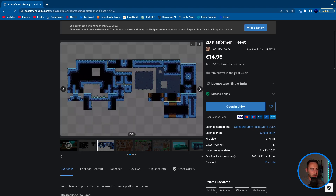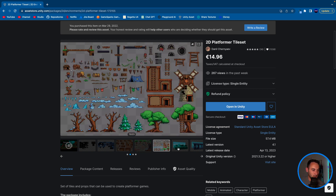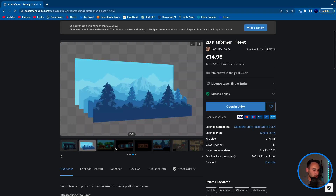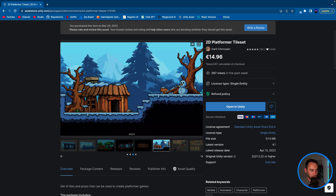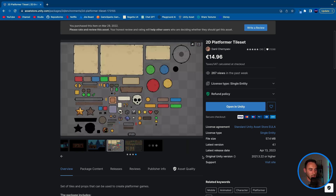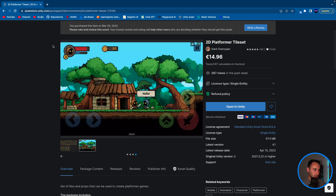It also comes with different themed levels — there's what looks like an icy level, a dungeon-style level, an outside grass level, a cave level with a blue background, and a snowman for the icy theme. We'll also have all the UI elements — different icons and things to implement. We'll see how far we get with all of that.